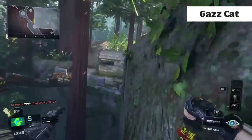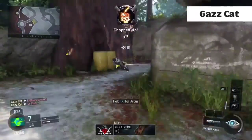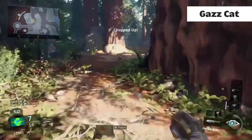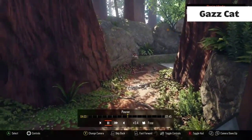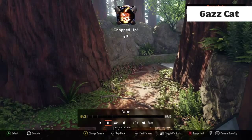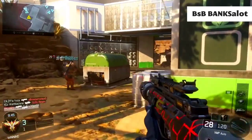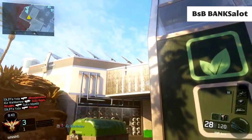At number two we've got Gaz Cat — this was a skillful clip. He does a wall run on Redwood, throws a bank around the corner, and then throws this one to get the double, walking straight through like nothing ever happened. Such a baller in that situation. Also worth pointing out — he's using theater mode. If you click in your left thumbstick you can actually get rid of that toggle bar, so the clip will look a little better on our top five.